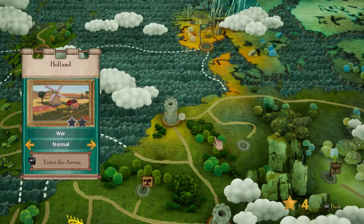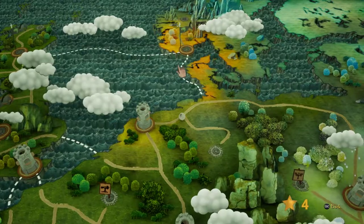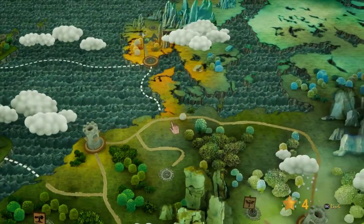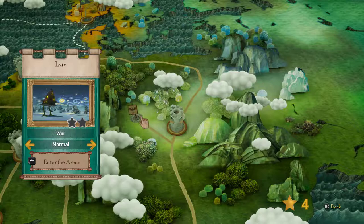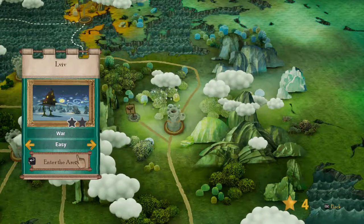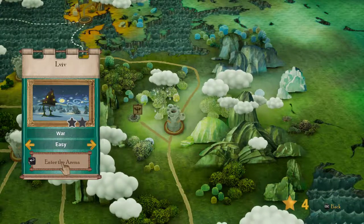Hey there pals, welcome back to another episode of Rock of Ages 2. On the last episode we took this place over here and planted our whale flag. On this episode we're gonna fight Holland. We did easy last time and that was a close one - I'm not good at this. We're gonna do easy so it's fun, and if it's too easy and not fun, then we'll go back to normal.